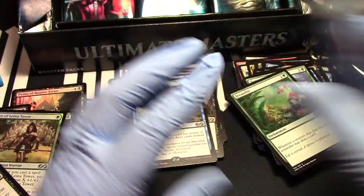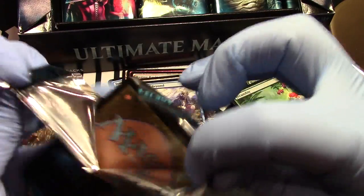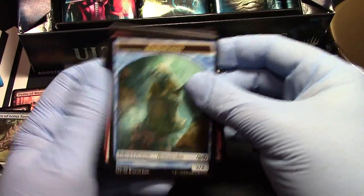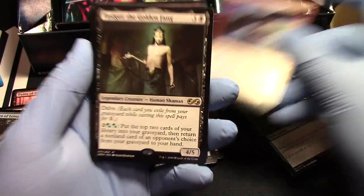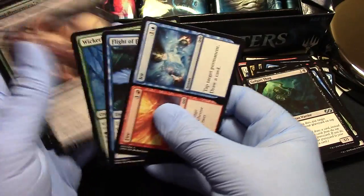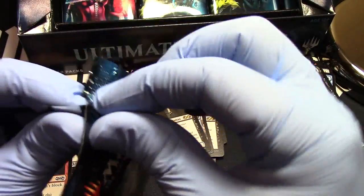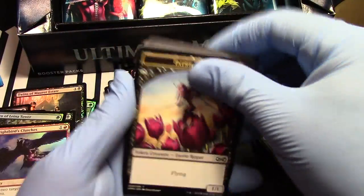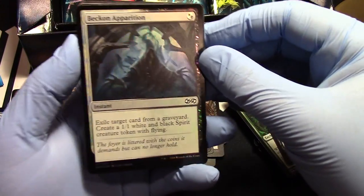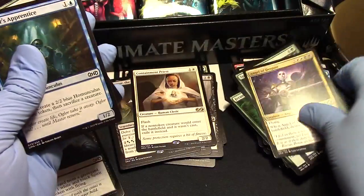Visions from Beyond — I did not have a good vision from beyond, it tricked me. Look at this nice glitching — Golden Fang, there he is in all his glory. Very rogue. Beckon Apparition — that is a great foil. Containment Priest there he is, we'll put that on the top. That artwork!